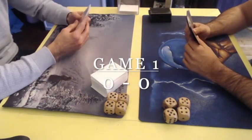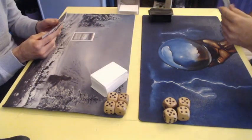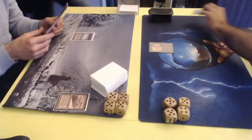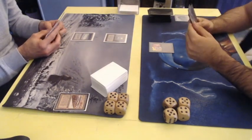Game number one is about to begin. On the left side we see The Deck player, on the right side the Green Stompy player. The Deck player opens with a Tundra. The green player opens with a Basic Forest and a Llanowar Elves, and there's the Strip Mine followed by a Mox. Passes turn.